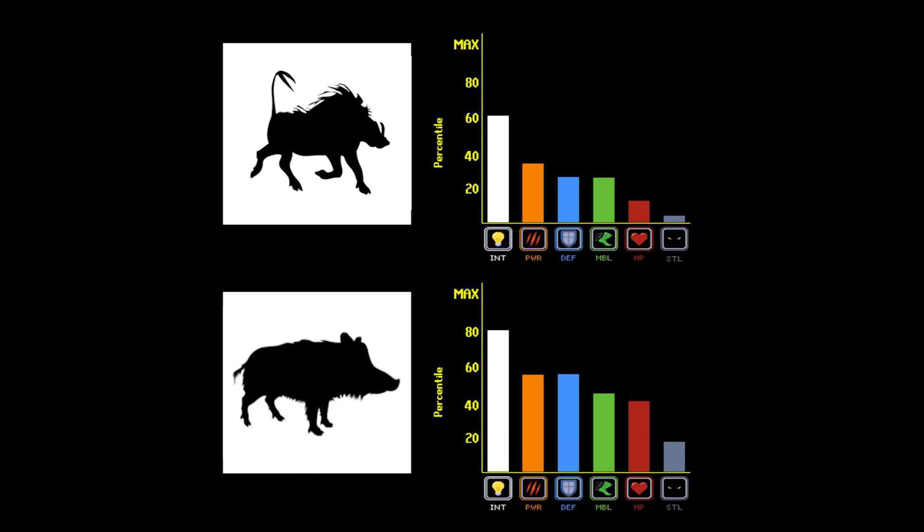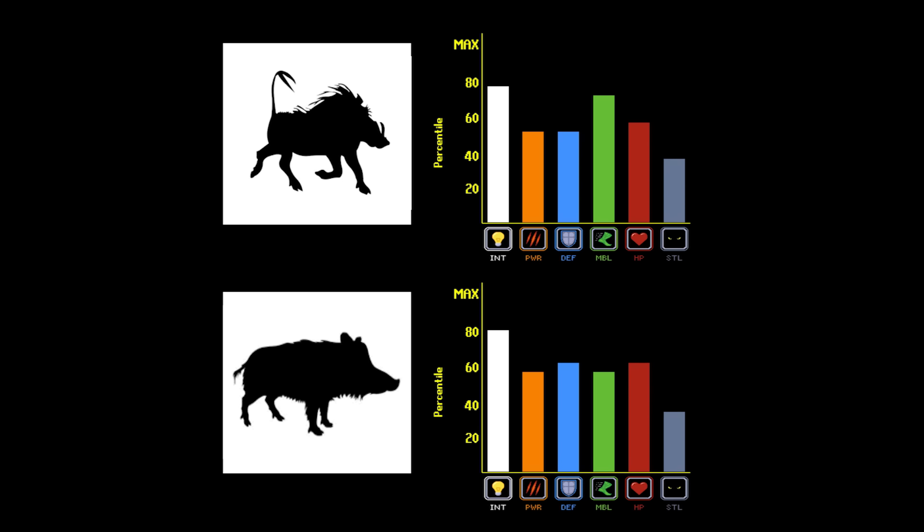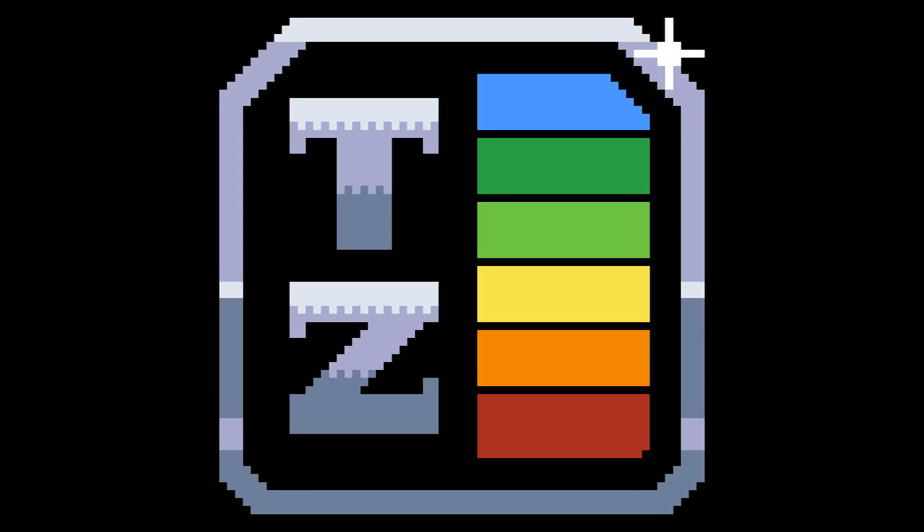Both the wild boar and the warthog boast considerable offensive strength in addition to their other abilities. Their charge attack can deal significant enough damage to deter most predator players, and even completely eliminate them from the game if multiple hogs attack at once. However, hogs used to be far stronger offensively — so strong that at one point the devs had to nerf their attack strength.